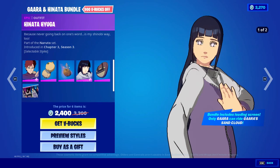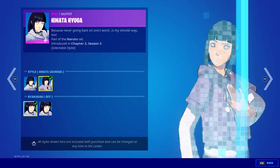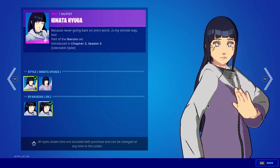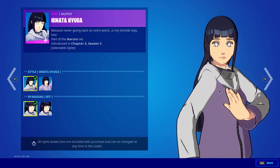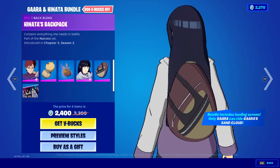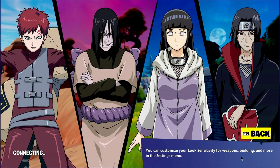Then we have Hinata Hyuga. She is looking so cool. This skin also has two alternate styles — you can also turn on the Byakugan on her eyes. Just take a look at her eyes; she is looking cool in both styles. She is also the wife of Naruto Uzumaki. Her back bling is the Hinata backpack, and this loading screen is looking so cool.